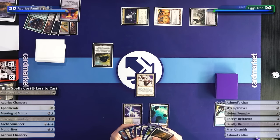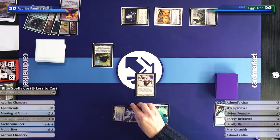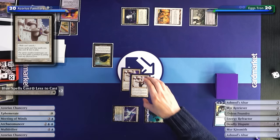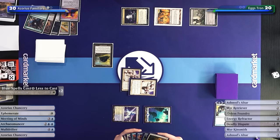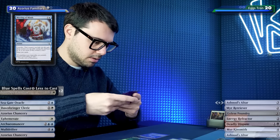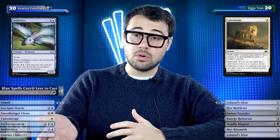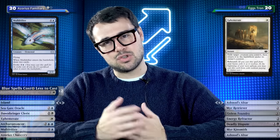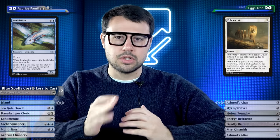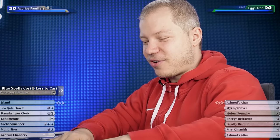Not the best situation. I'll play another Sunscape Familiar and then pay one and a white to draw two cards with Meeting of Minds. Then play Azorius Chancery and pass. I could have done Mulldrifter evoke to draw four plus two more cards, but I think sticking a second Sunscape Familiar is better in this matchup. Opponent most likely won't be able to interact with them, and that'll make me much better in later turns. Come on Tron lands!